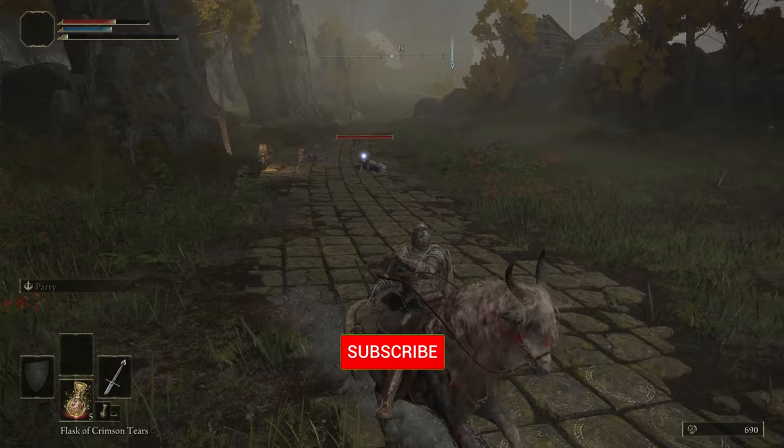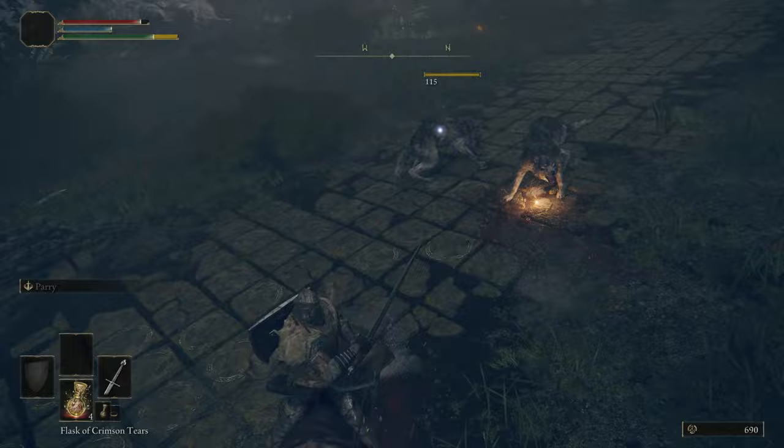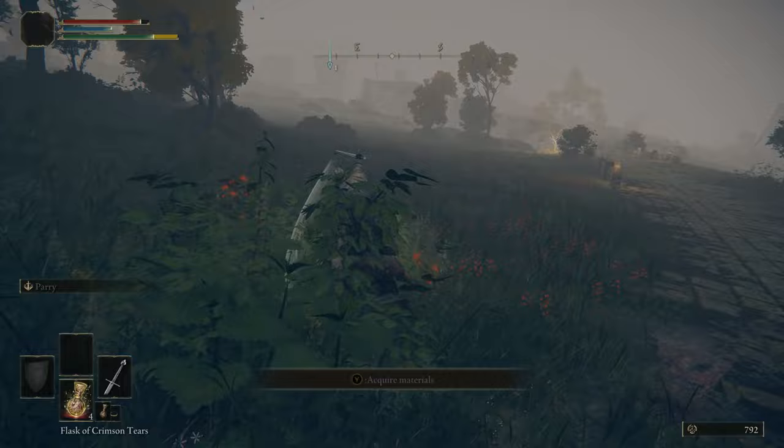It's also worth noting that Torrent can tank some of the damage for you — if Torrent gets hit and you don't, you won't lose any health, but Torrent will. So you can avoid some damage by just having Torrent take it for you.